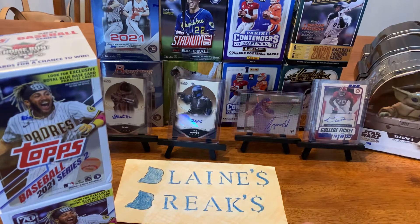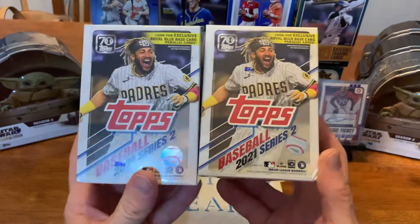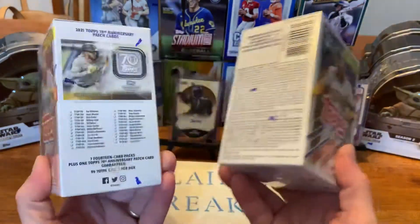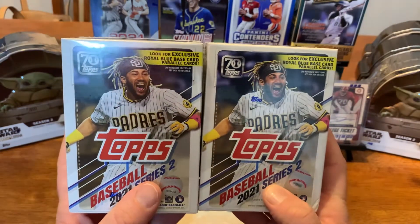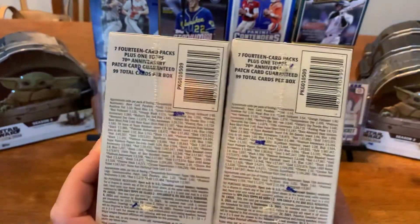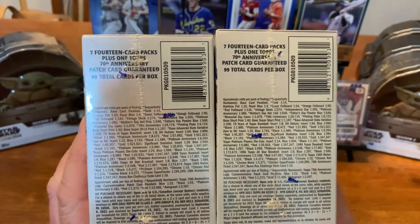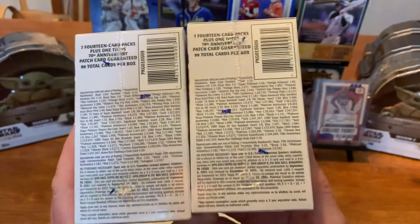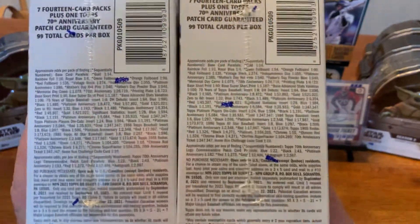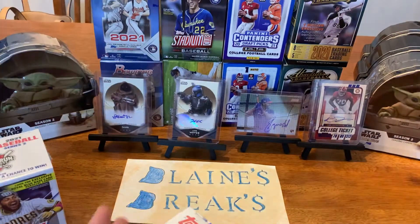Hey guys, welcome to Blaine's Breaks. Tonight for our break we've got two Topps Baseball 2021 Series 2 blaster boxes with exclusive royal blue cards. They both come with an anniversary patch card. I haven't opened any of these yet — just got these. The odds of getting an auto in these are pretty much none, but hey, you never know, stranger things have happened. Let's give it a go.